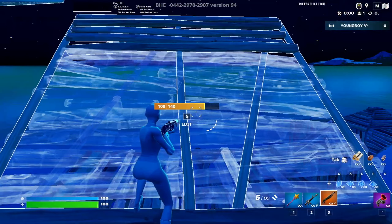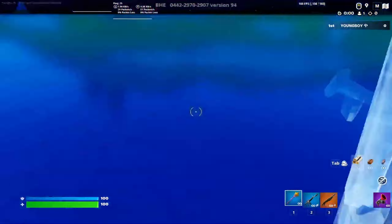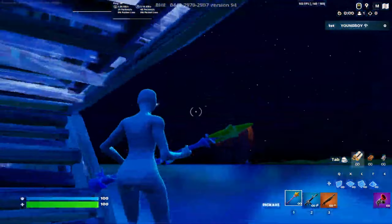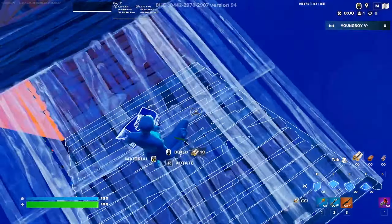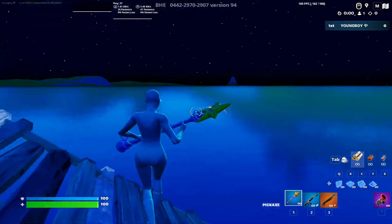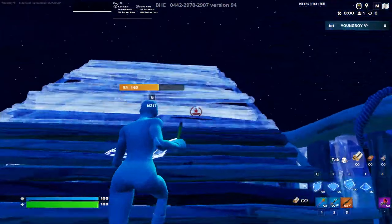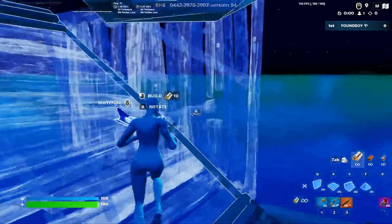Basically guys, your crosshair movement is getting you to mess up. You basically do something like this and always mess up. Your crosshair placement is what is getting you messed up. So trust me guys — what you need to do is just practice doing this. Practice doing this 360 spin. Just practice doing that.